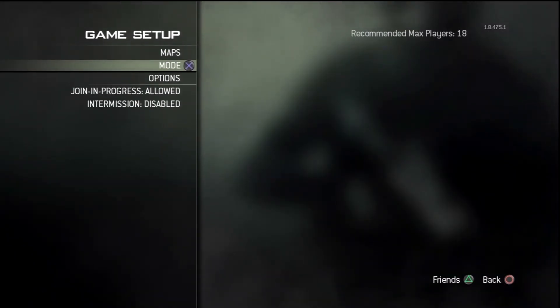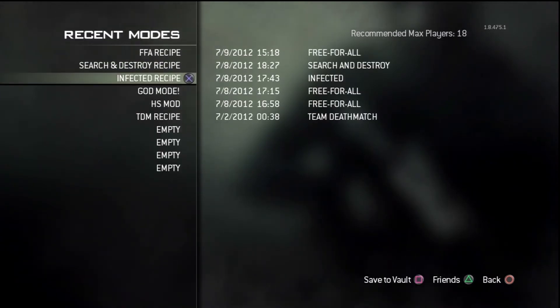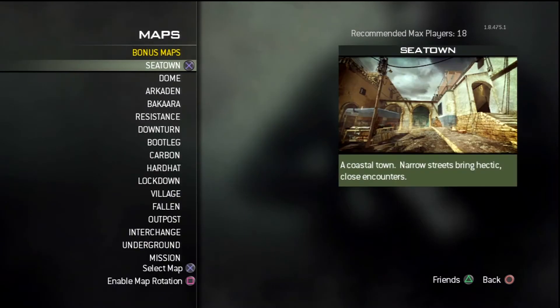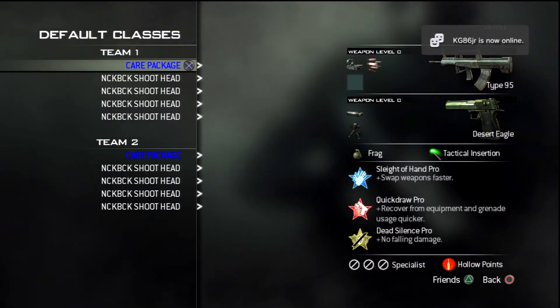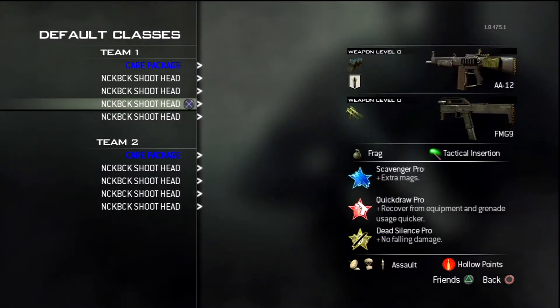So you load it, and if you notice you'll have custom classes. You don't want to use a care package class — it does not work. You're gonna want to use a shotgun class.